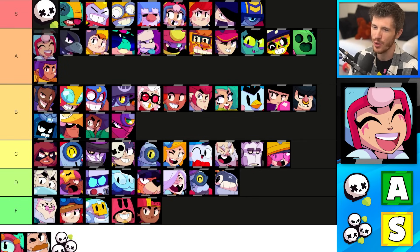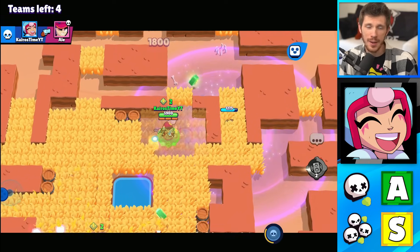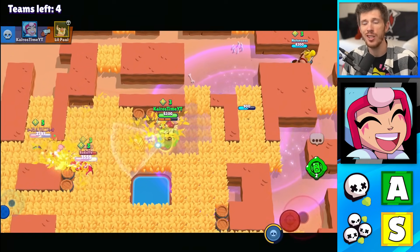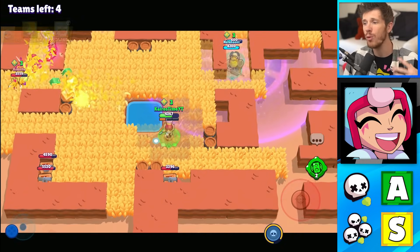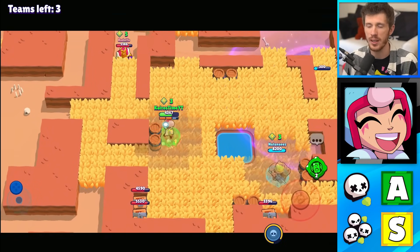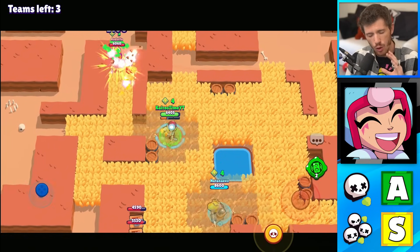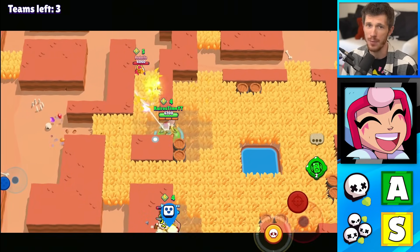Janet is in the A tier for Solo Showdown and in the S tier for Duo Showdown. Her attacks can go through enemies and it's pretty wide, so she's already better in Duo Showdown. Plus, if her teammate goes down, she can use her super or her backstage pass gadget to escape enemies, so it's almost impossible to take her out. She has decent damage, decent range, and Janet is just incredibly good overall. If you play her right, she's a great option in Showdown.